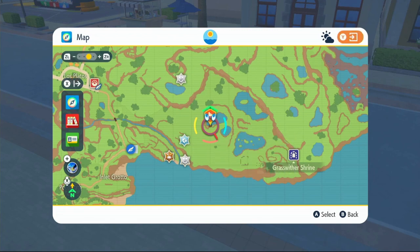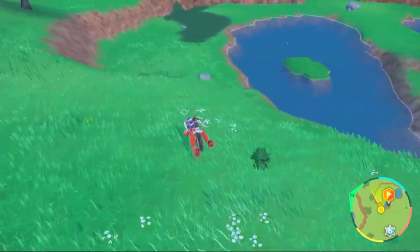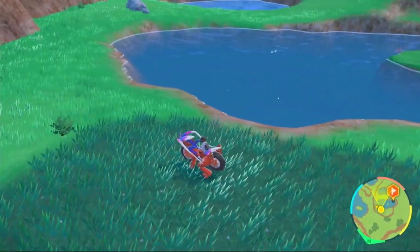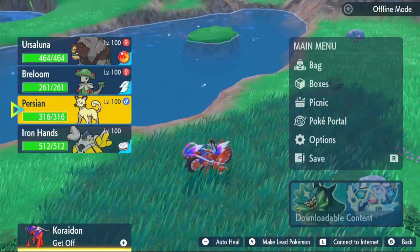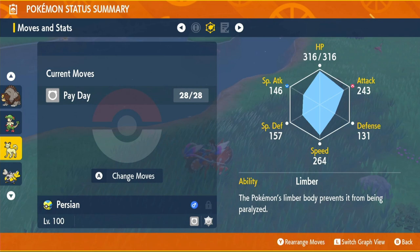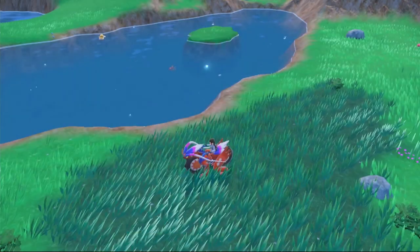To farm HP EVs, fly over to the lighthouse on the map and make your way to the water area. Activate a Fairy type level 2 sandwich and you'll get loads of Azurill spawning. Take out 28 of those and you'll have max HP EVs. To make this easier, get a Persian with Payday at the head of your party, use PP Up twice - it'll reach 28 uses. You'll have max HP EVs and can also earn 1,000 Poké Dollars every fight with Payday and Amulet Coin.